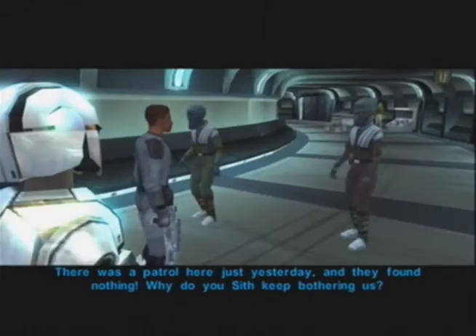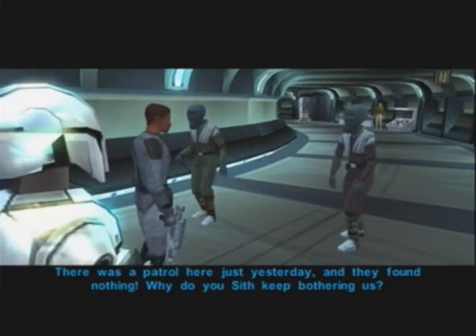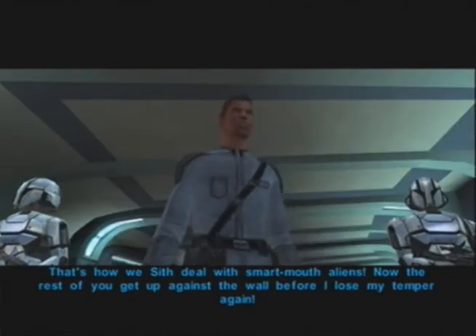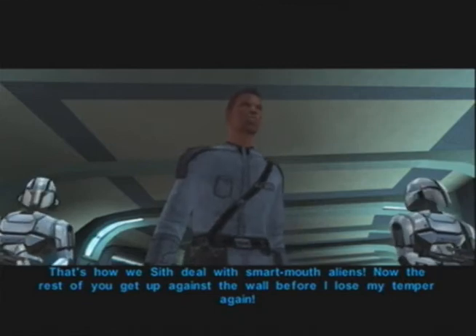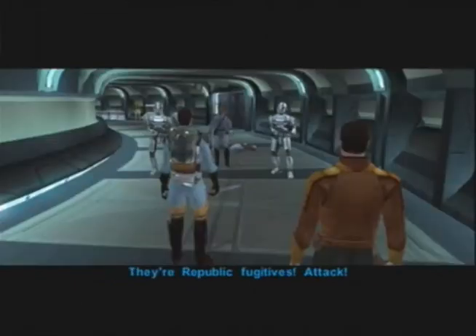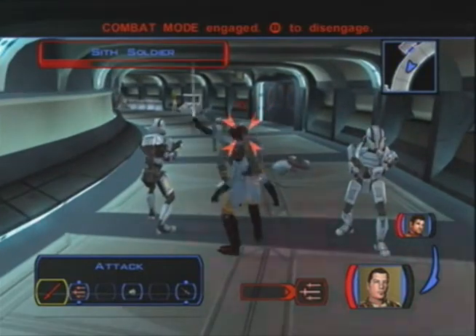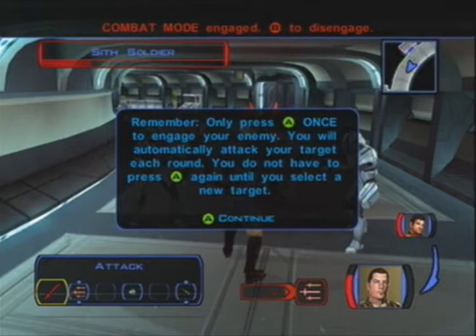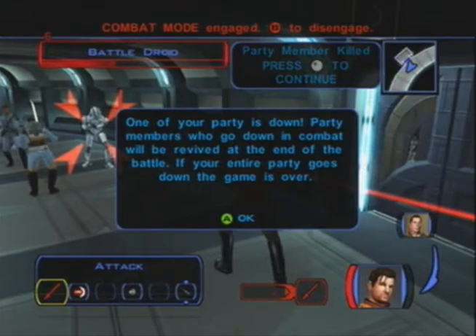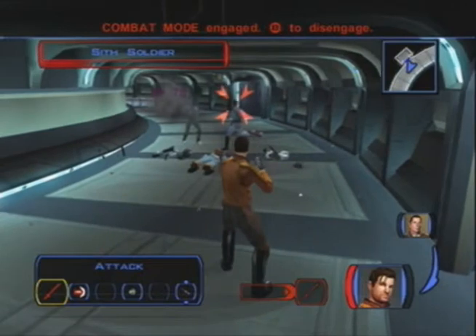Right when you walk out, there's a bunch of Sith about to attack some aliens. Since this is a light side walkthrough, I shoot one of them and we jump in to help. He's just attacking them so you don't really have a choice. They're pretty easy, you shouldn't have a problem. I've already recorded ahead, and somehow I die — I don't know how — but it's up to Karth, and he kills them pretty easily.